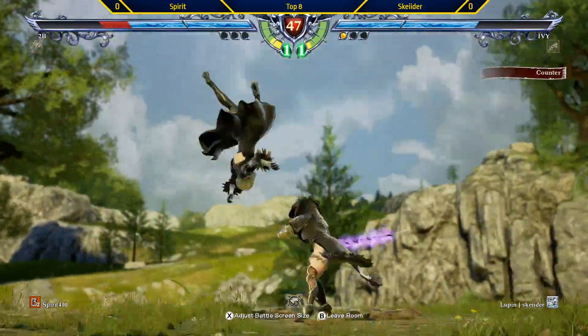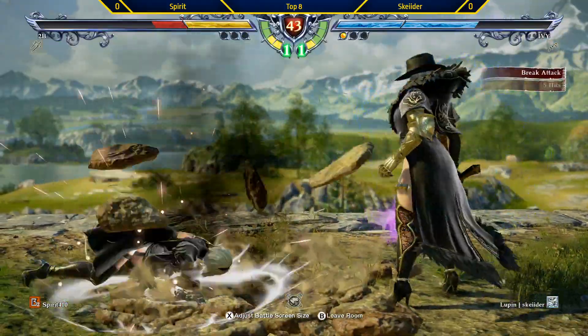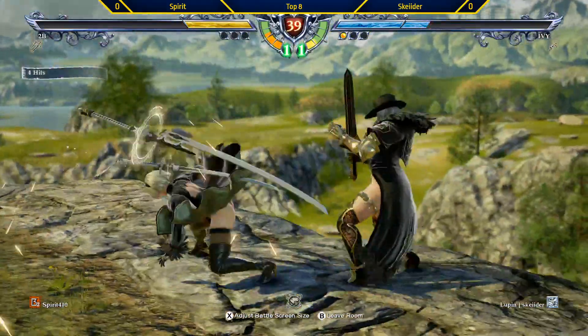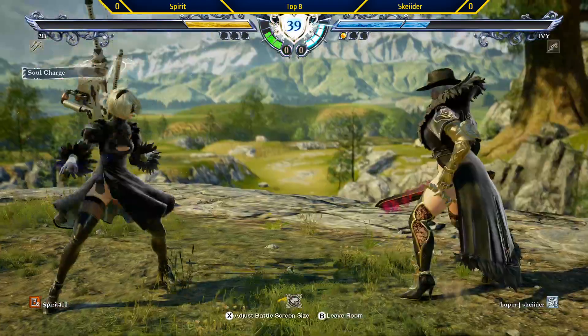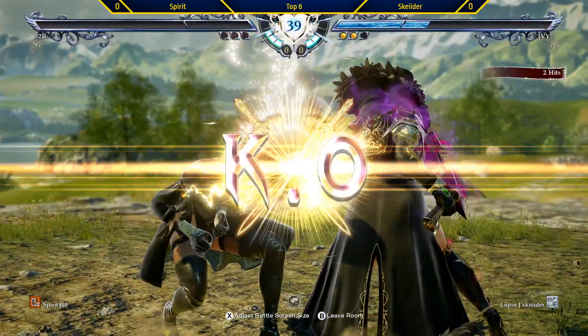Full crouch 1B from IV, which is doing the walk, and that reset him somehow. Goes for mid — minus 12. Soul charge, doesn't want to deal with this. Re-soul charge. 66A, doesn't hold it down, and shoulder check.